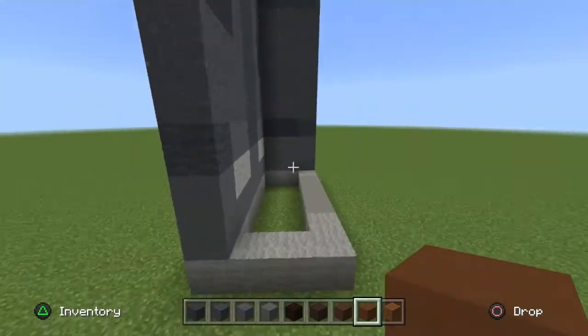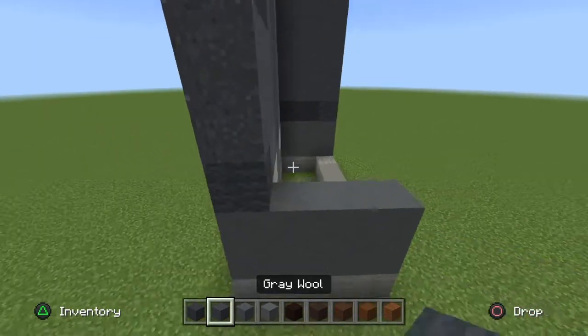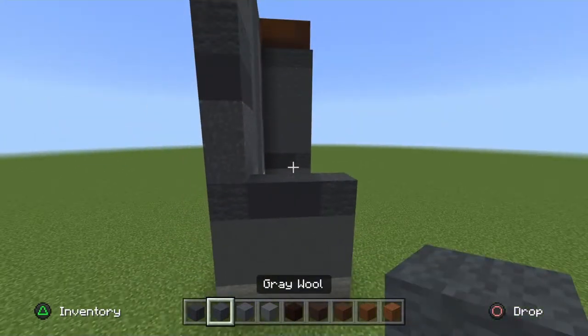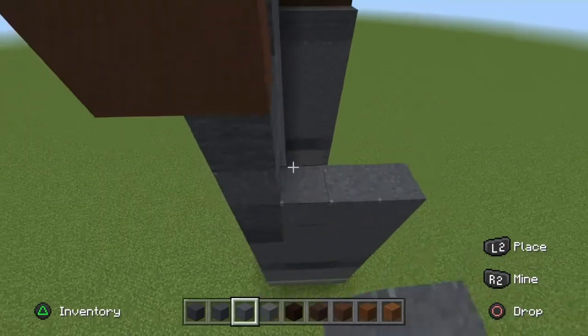The other side of the leg is the exact same. Get your cyan terracotta, move it across two rows. Then two grey concrete, one grey wool, and five rows of grey powder, just like so.